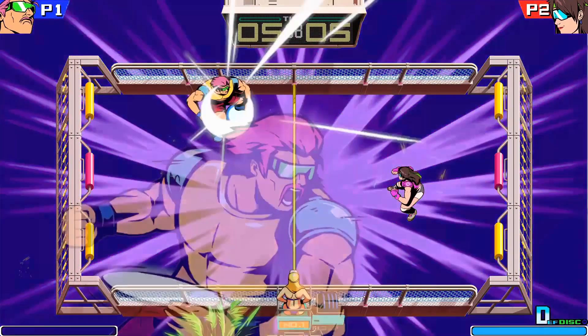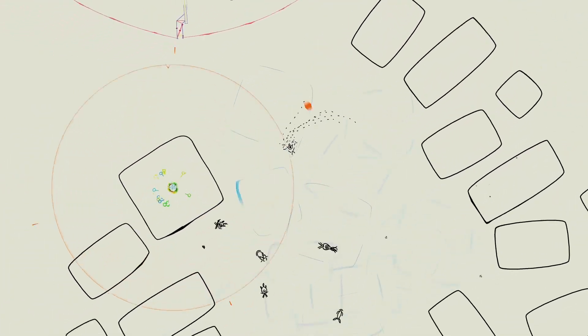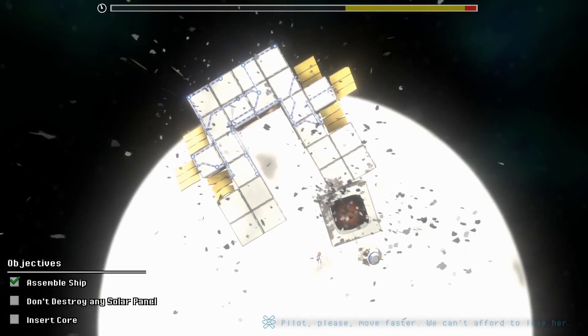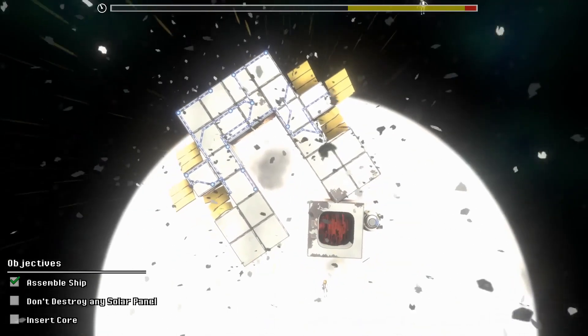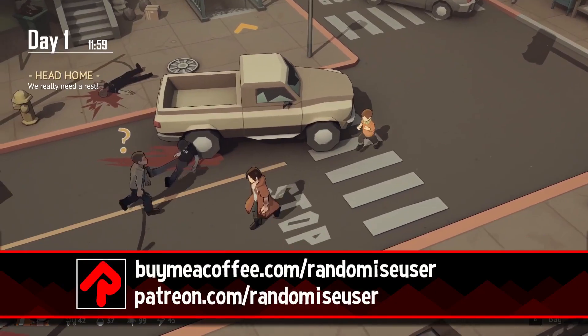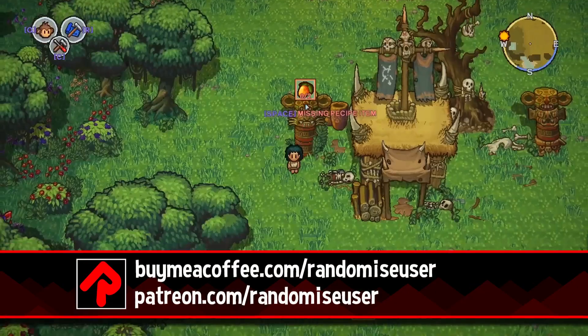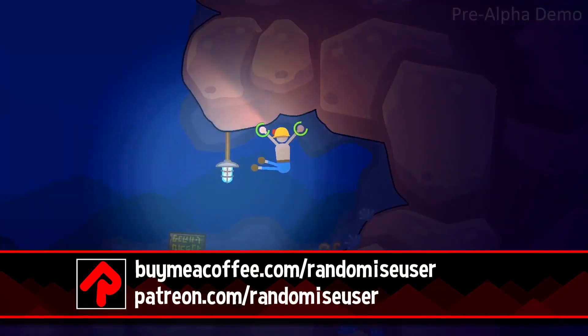Windjammers 2, a sporty sequel to a 25-year-old classic; England, a superb platform game without platforms; Fights in Tight Spaces, a stylish deck-building fight game; and Cosmocrats, a physics-action puzzler with a comic flair. All the demos are available for a short time during the festival on Steam, and subscribe to Randomised User for even more coverage of the best indie games from this festival and beyond.